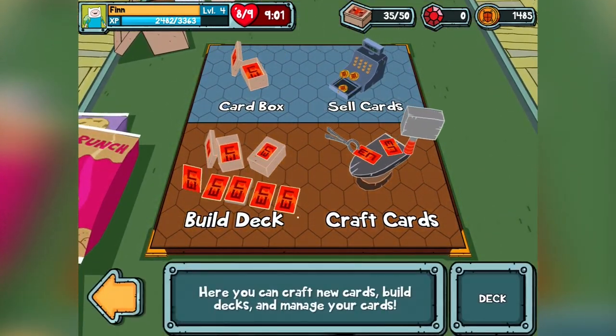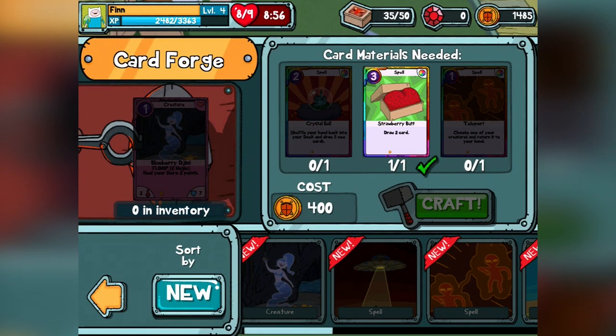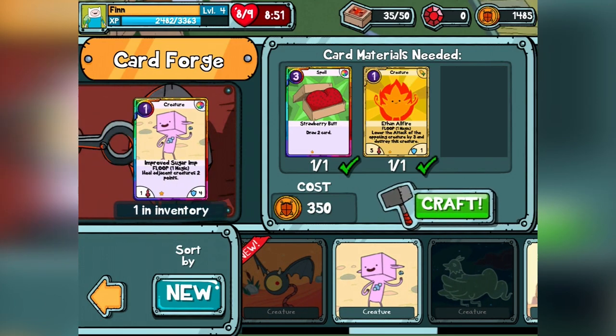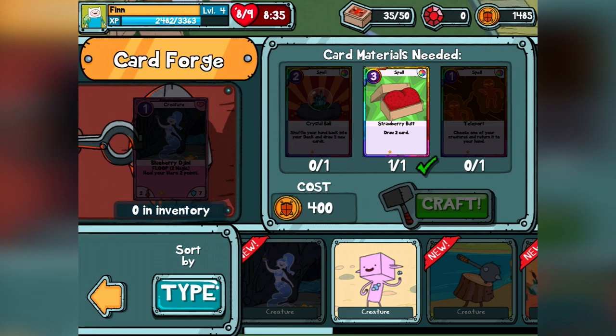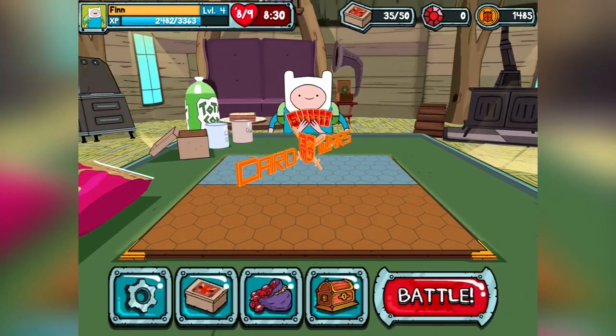So you can build your deck — you get a box of cards. You can sell your cards back for coin, or you can craft cards. If you have the right cards, you can put together other cards. I can take these two cards, hit craft, spend some coin, and I'll get that card. I don't want to get rid of my strawberry butt though, because I like strawberry butt. Thanks Adventure Time for making me say that. There's a ton of cards — it ties in with the physical card game. There'll be codes you can enter to add cards from the physical card game into here.